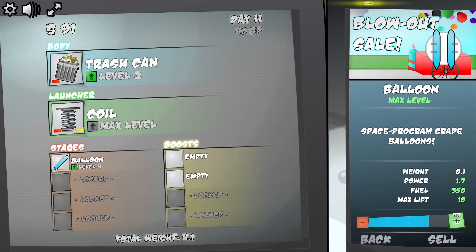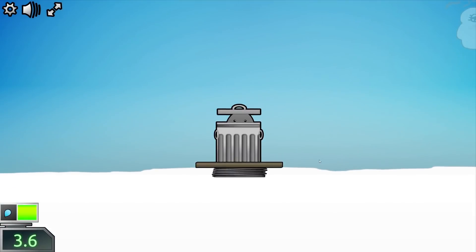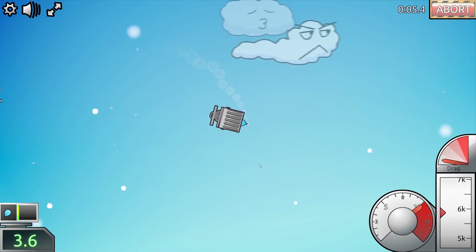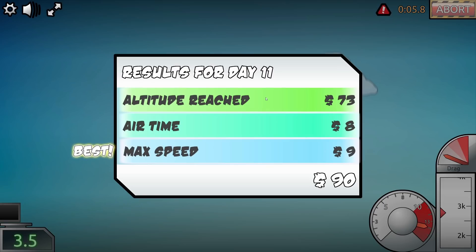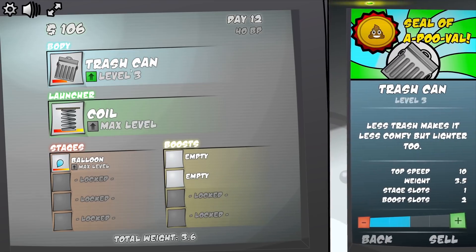I think it's time to max out our balloon and upgrade our trash can as well. This increases top speed yet again and reduces the weight. Oh yes, he's got a lid on his head now and the balloon is round. I think we need to do a flip. Oh no, that was stupid - I did a celebratory flip and it ruined my height. Yeah, best ever max speed but not altitude. That was all my fault, but we did enough to upgrade the trash can again.